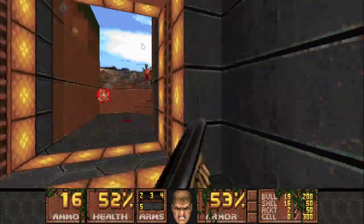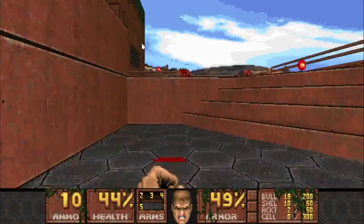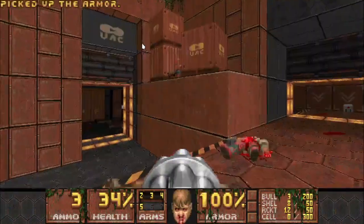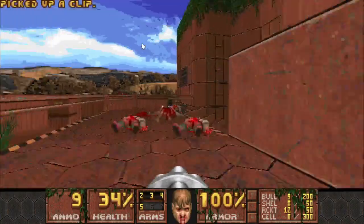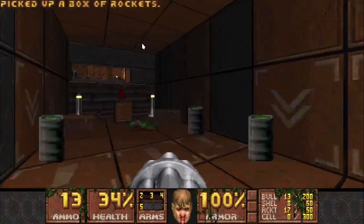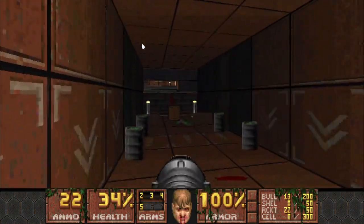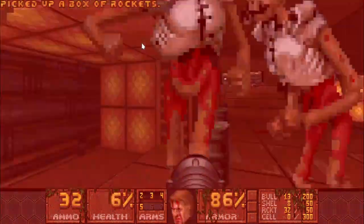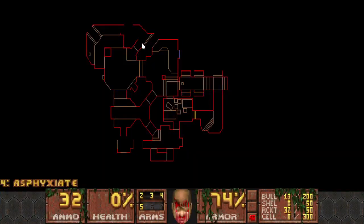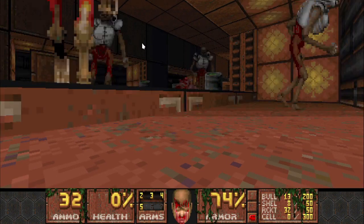I think if I can survive this I'll save. Very much wasting ammo there, especially considering they don't seem to be going down much. Probably shouldn't even be bothering with those imps. I do have the rocket launcher now. I don't know how I'm getting out of this - instantly pinned. Well, that was fun.